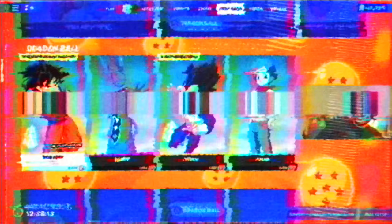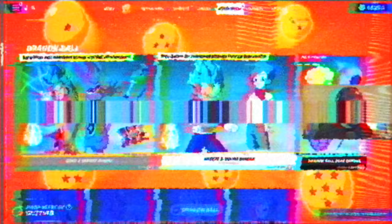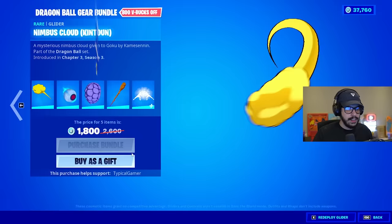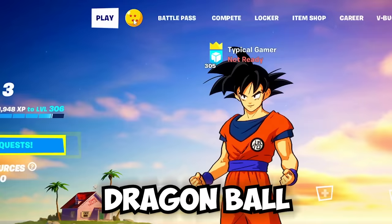I always tried to do the fusion with a friend when I was younger. You can buy all the characters individually, and all the gliders and pickaxes too. If you're going to be picking up any of this, make sure to use code Typical Game in the Item Shop — it doesn't cost you a single thing and it helps me out. Let's go ahead and buy it all. We bought the Vegeta bundle and the Dragon Ball gear bundle, equipping Nimbus Cloud and the Fusion emote.